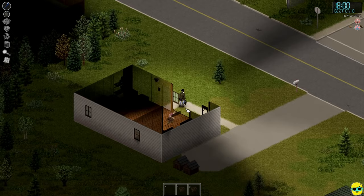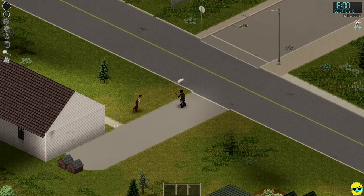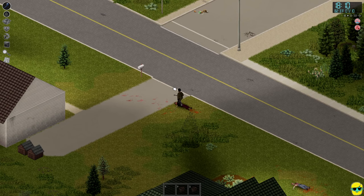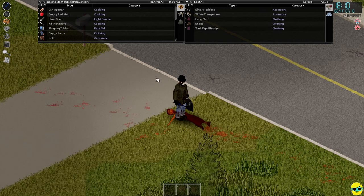A zombie saw us — you heard the music kick up to scare us and we got panicked. She came through the window, so let's keep her in view, keep her targeted, and smack her in the face when she gets here. Push her back, stomp until she's gone. That did heat us up because of all the clothes I'm wearing.